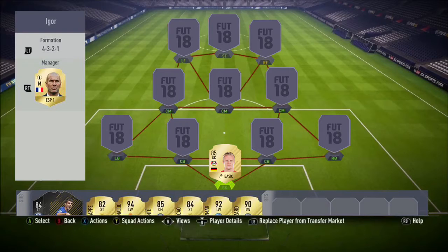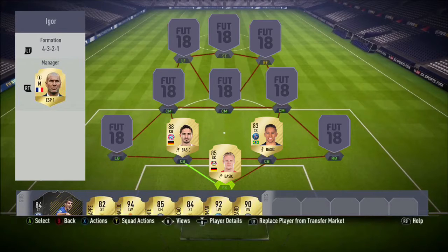Let's start with the goalkeeper position. We've got Buffon, who's been downgraded to 85, so he's not the best keeper out there. I mean we've got Manuel Neuer at 92, but I just didn't want to use him because there were too many Bayern Munich players.